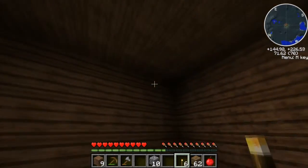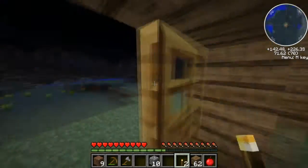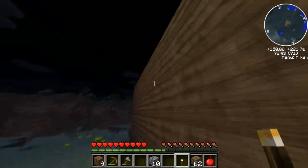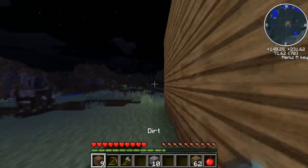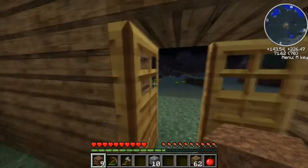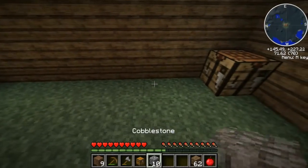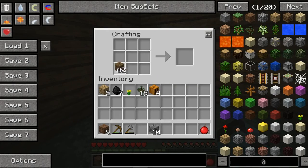Nothing in here - good. No creature shall destroy me! I feel good. I want to go ahead and put this chest down - put it down here, I'll make another one just so it's a large chest.